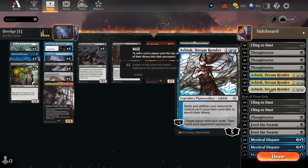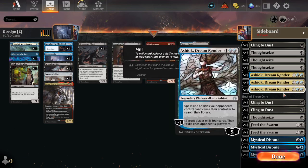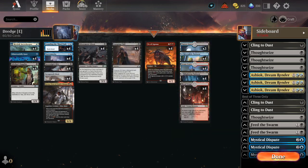Other graveyard hate: three copies of Ashiok. Ashiok's a really nice one — mills a player for four cards but then it exiles your opponent's graveyard. So you can mill yourself for four and exile your opponent's graveyard. Excellent. It also stops your opponent's searching. It's a repeatable mill effect, which is super nice anyway — you could actually choose to play some of these main deck.